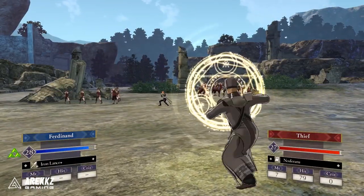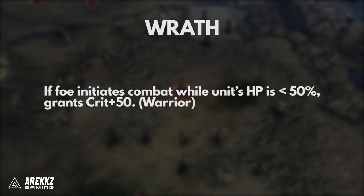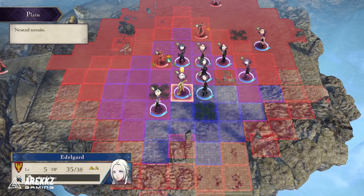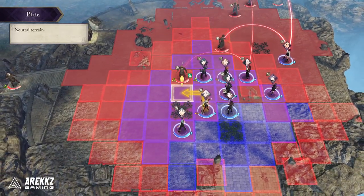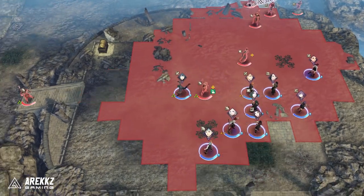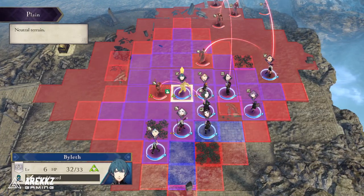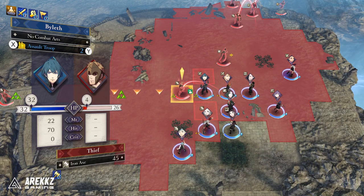Next up we have Wrath, and you get this by mastering Warrior. If a foe initiates combat with you while your unit's HP is below 50, it grants plus 50 to crit. This is insane, especially when used with Vantage. It essentially turns anyone — but especially crit-heavy characters — into absolute powerhouses when they're attacked. And when paired with Vantage, your units pretty much become untouchable. Definitely pick this up if you can.